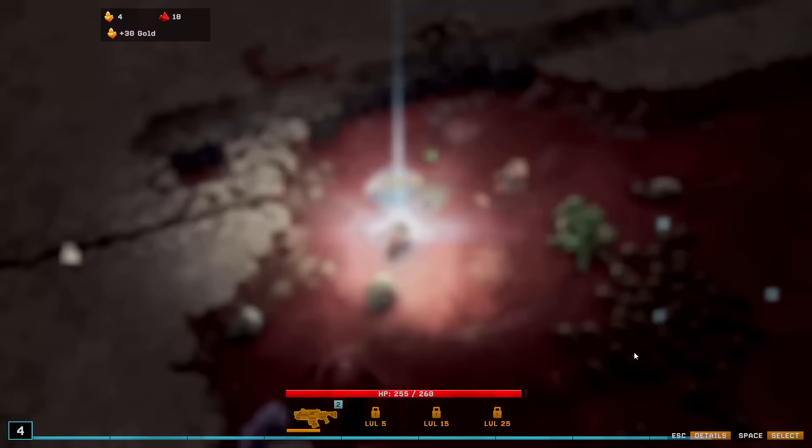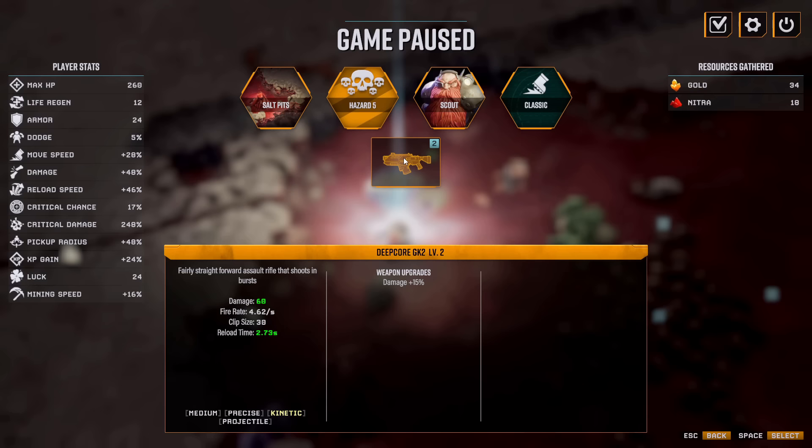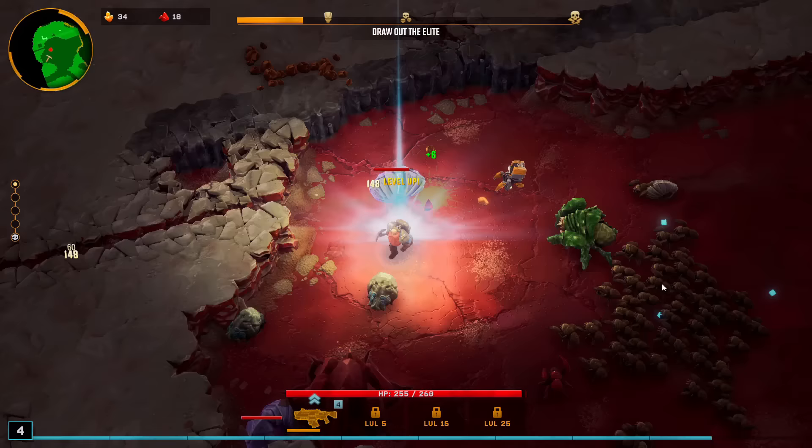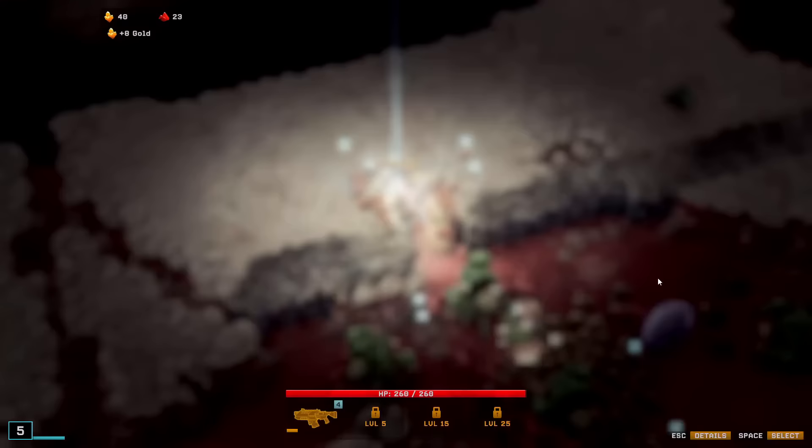I think this weapon, the GK2 — what's it called? — Deep Core GK2, is kind of a bait. Even getting it to level 6 is, hmm, it's alright, but I feel like you shouldn't focus on this weapon too much. I think it's best to move on from this one ASAP. You can get it to 18 and it can help, but I don't think it's necessarily all that good.